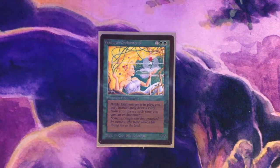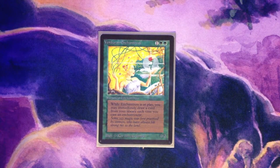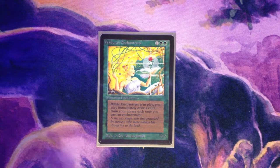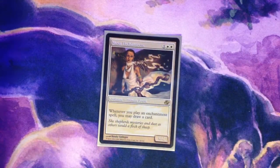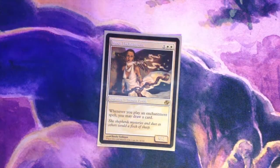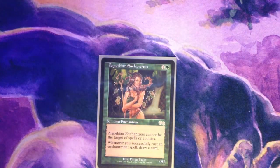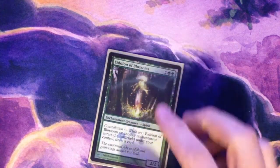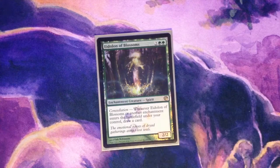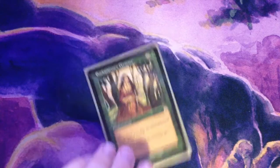Now we'll move into our Enchantress slash card draw package. First we have Verduran Enchantress, the original that started it all — basically cast an enchantment, draw a card. Mesa Enchantress — probably one of the prettiest foils you'll ever see. Argothian Enchantress is probably the best of the bunch, packing shroud and a cheaper casting cost. Femeref Enchantress provides card draw when enchantments hit the graveyard. Eidolon of Blossoms is cool because it draws a card off itself. Enchantress's Presence is the last of the true Enchantress stuff here.